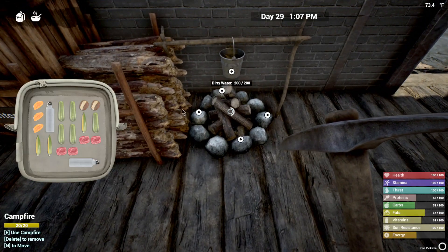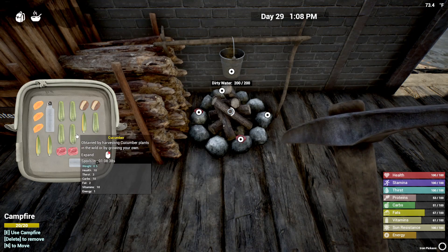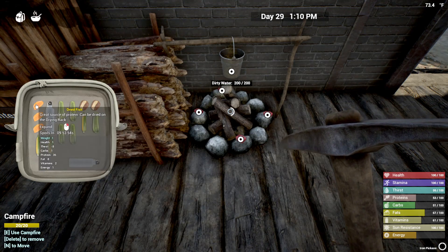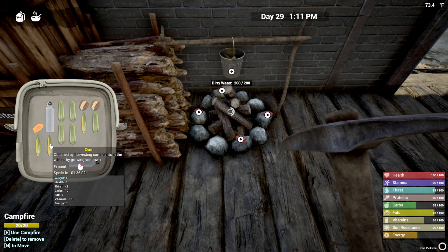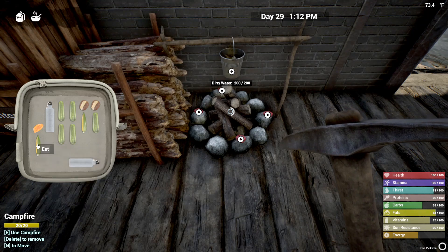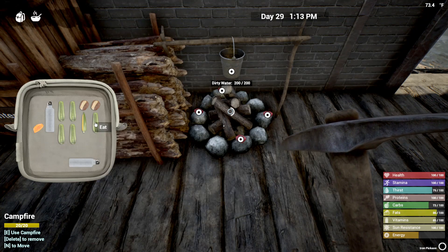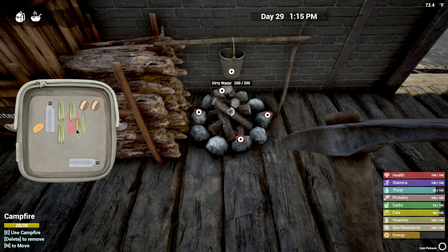I've got to do some cooking — because we killed a bear. It'll be nice to have fresh meat for a change instead of this old stuff here. I think that's from last year, actually. Eat some corn. My energy is a little low because I got up early this morning — that happens when you go to bed early, you wake up early.